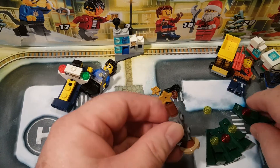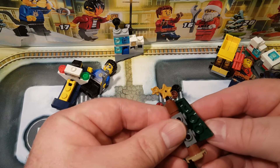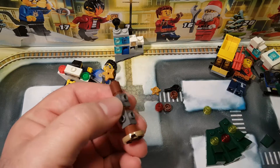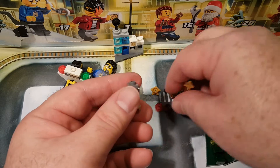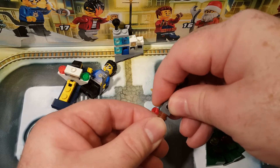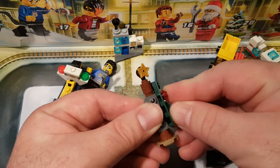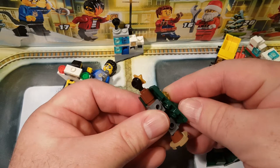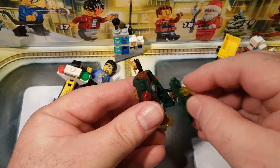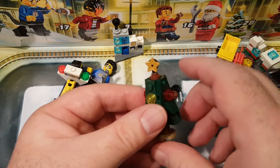And then we add our tree sides. How do they go? I think I did something wrong — we need two brown studs there to make this line up properly. Yes, two brown studs to make that work. And then you just put them all in a line around the tree. And there we go.